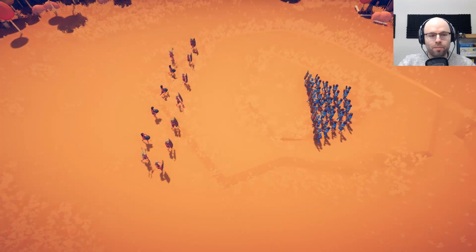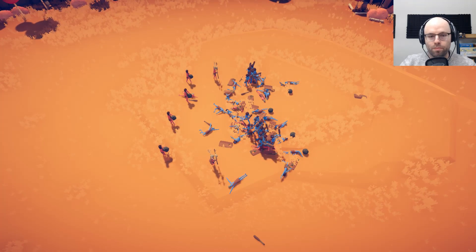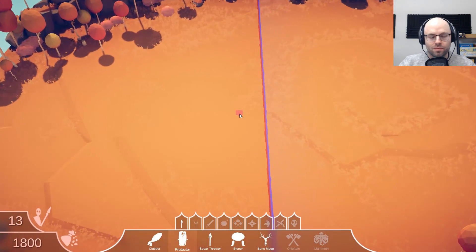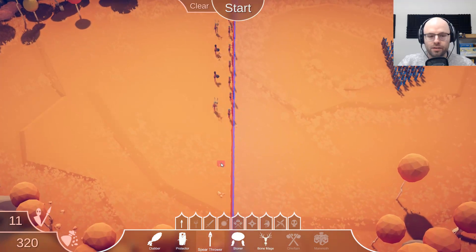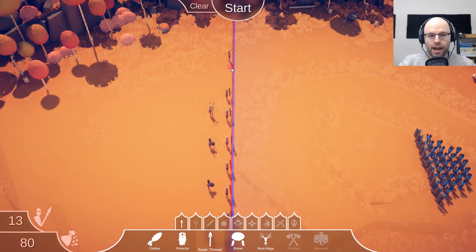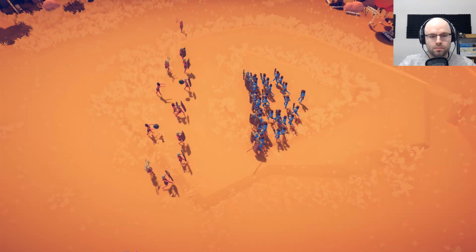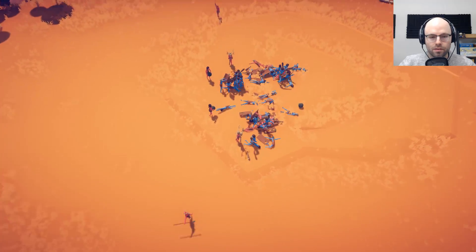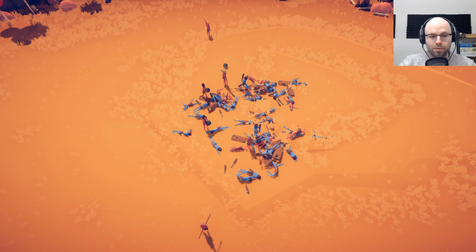Less of the stone throwers in favor of multiple bone mages from multiple angles, and then protectors slowing them down. Our club men didn't do too much last time, so let's just shore up the protection aspect and see how this works. The bone mages are the anti-infantry. Mission severely failed — this will not work. Less stone throwers — they're not that good. Let's put two of those in, and maybe a low and a high spear thrower, one clubber just to do his best.